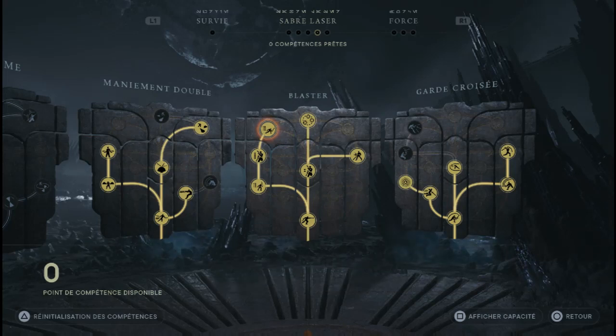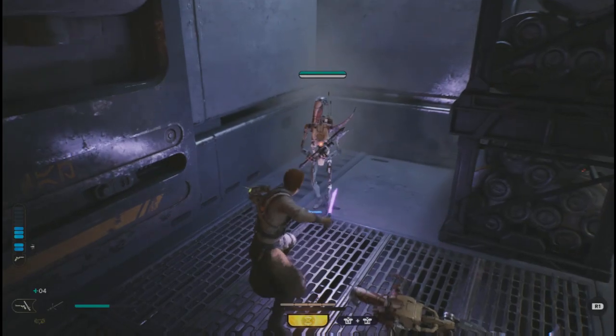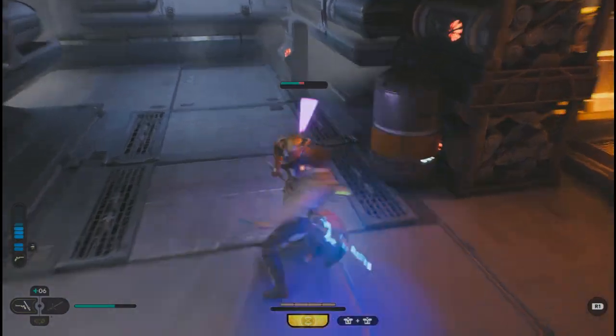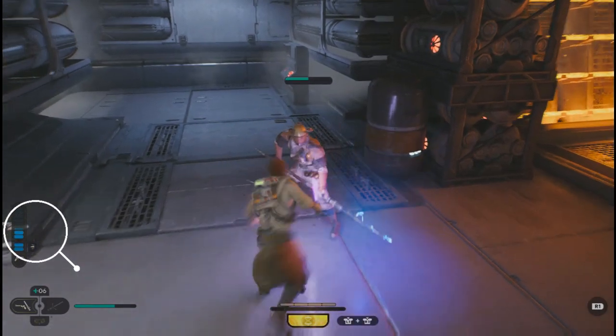Et la dernière compétence du blaster qui est déluge d'énergie. Alors les gars, si vous comptez faire des builds avec ce pistolet, vous devez impérativement acquérir cette compétence. Pourquoi ? Parce qu'au moment où vous n'aurez plus de munitions, vous devrez utiliser cette compétence justement pour recharger vos munitions, comme je vous le montre sur le côté.